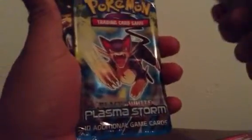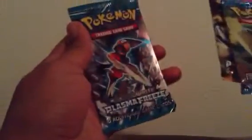And then we got that thing — a TCG online code. We got a lot of packs in here. We got a Plasma Storm with Articuno, a Plasma Blast, and a Plasma Freeze.